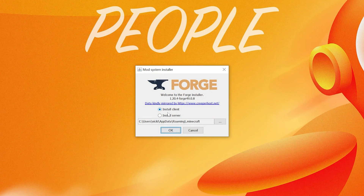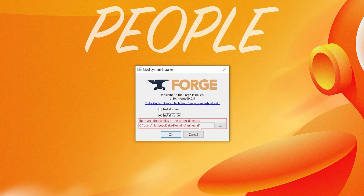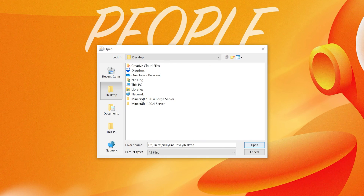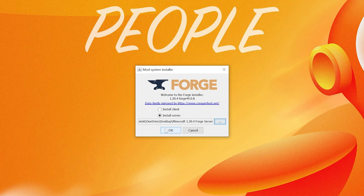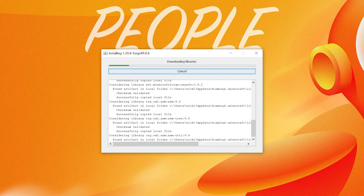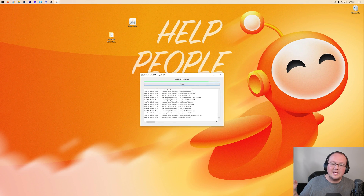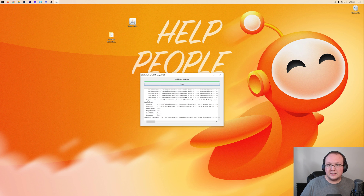A red box will appear — that's normal. Click the three dots, and on the left-hand side select Desktop. Find your Forge server folder — for me, that's 'Minecraft 1.20.4 Forge Server.' Click Open, then click OK. It's going to install Forge into that folder, download everything, and get it all installed. Once it's finished, you'll be able to start the server.